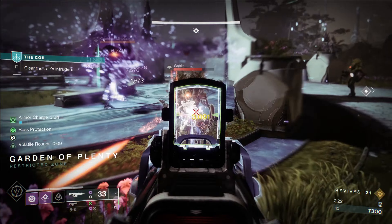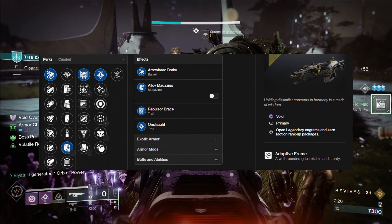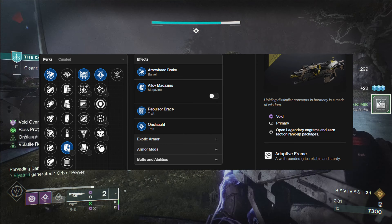Ross Argo is a brand new world drop void 600rpm auto rifle added this season, and it has some nasty rolls — but the one in particular we are looking at today is the repulsor brace plus onslaught perk combo.